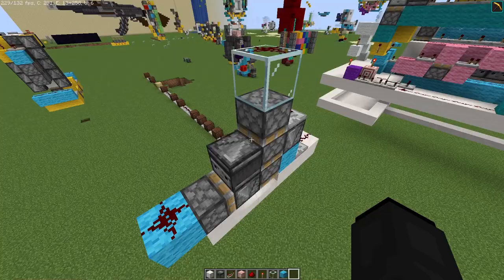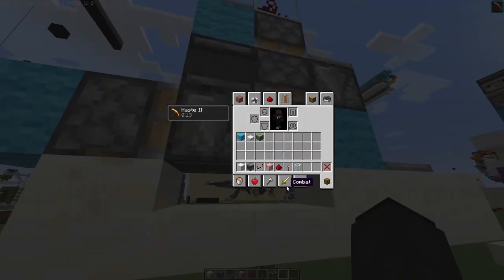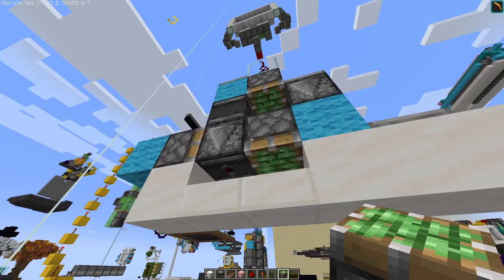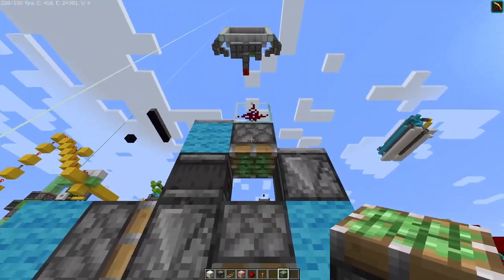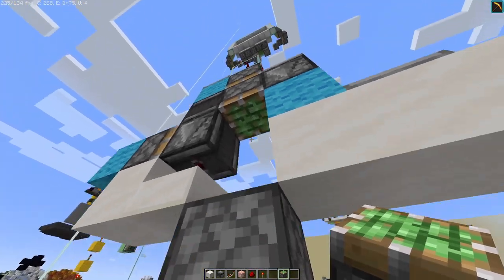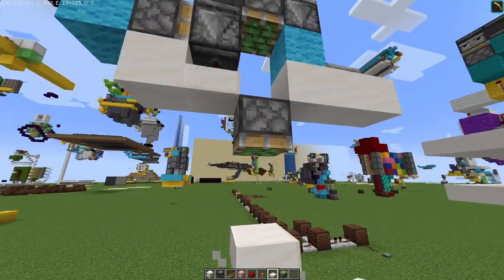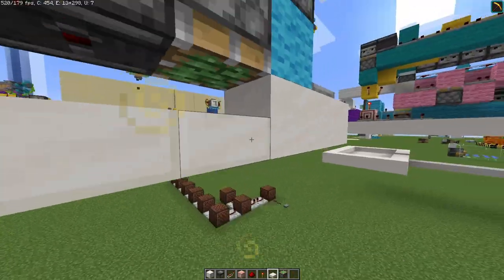And the next thing would be a block here, repeater on top of it. And of course, we need to power this observer here, which is going to extend — this piston will send this piston down here. Then we need to power this thing so that this piston will get sent back to here. And then we will have to retract this piston again and send the signal to here. This is going to move the observer here, which is going to power this piston, because quasi-connectivity — that's a thing in Java. And it will basically just push the block here, then retract it. So that's pretty much what we're trying to do — just extend the pistons and retract the pistons.